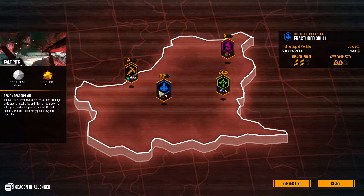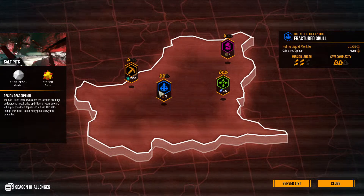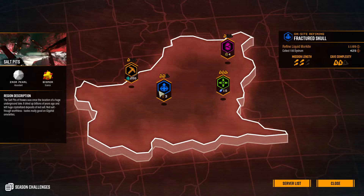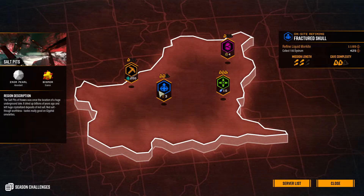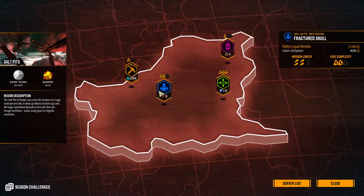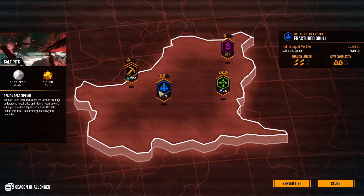When you first spawn in, basically what you need to do first is find three — I don't know what they call them, but basically you need to refine some kind of gas. You need to connect pipes to gas nodes — I'll call them oil pits. They look fiery, and I believe it's like a blue flame. It can actually be a benefit to not have lights or flares out because you'll see the flame flicker in the dark. The flames are pretty tall and visible. When you first spawn in on this mission type, you need to find these oil areas with the blue flame, and there are going to be three of them.